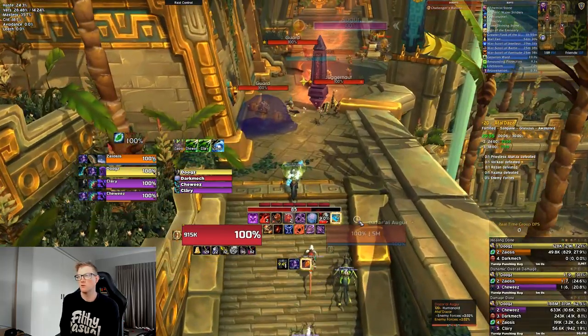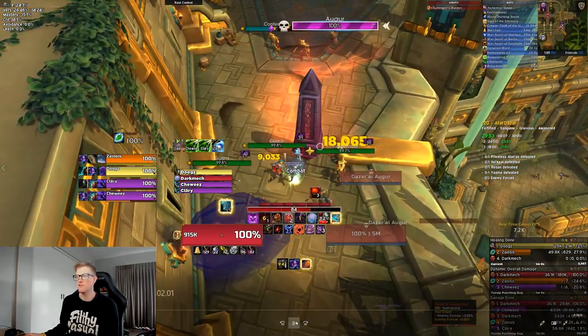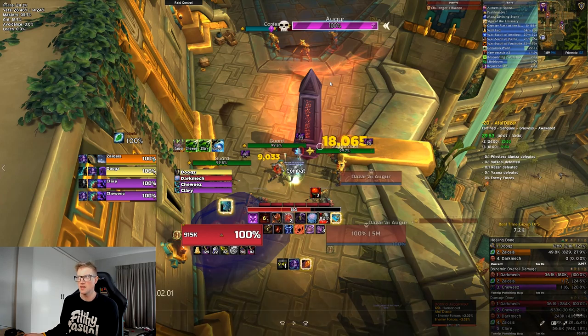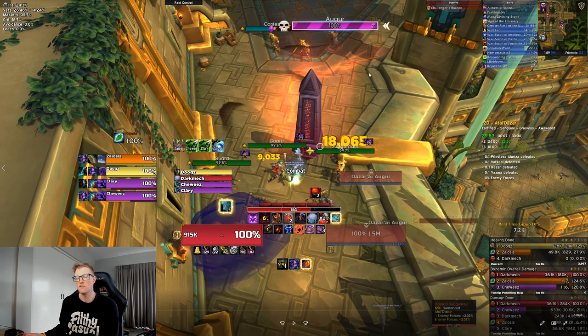The two important things in this double pack are the Augur and the Confessor. The Augur is going to do a cast called Fiery Enchant that you have to interrupt. If you let it go through and it keeps channeling, there will be fiery crap all over the ground and it will have a very high likelihood of wiping your group because people will get hit by it. So make sure you kick the Fiery Enchant - have someone ready to kick Fiery Enchant.